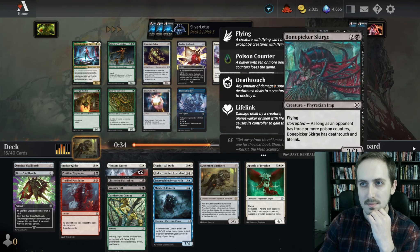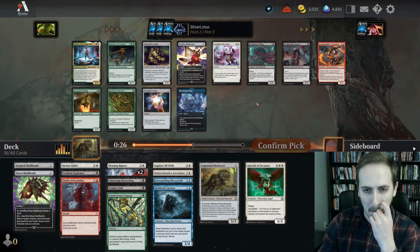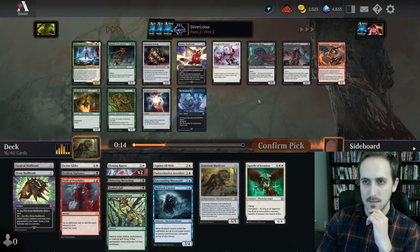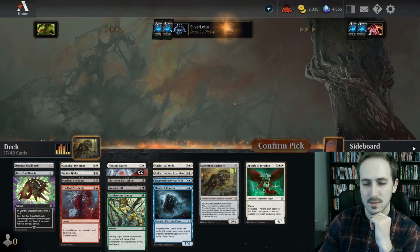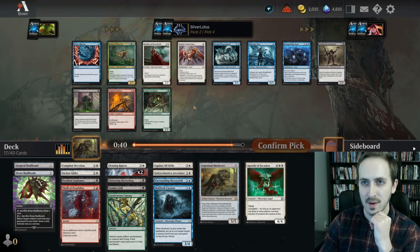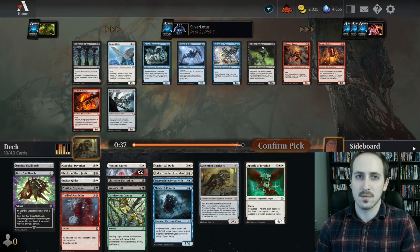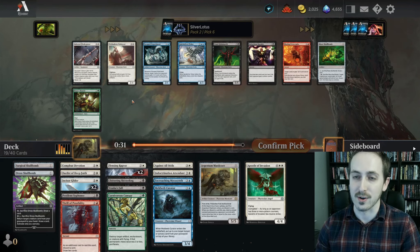Okay, white Skull Bomb, Complete Devotion. I like that card. Scourge is really good, Hive Master is really good. Got a lot of good options here for sure. I think I've got to take the Devotion. That's gonna push damage through pretty easily. Ooh, Dualist of Deep Faith for sure. Conviction's good too. I've got some good options here. Let's take the Dualist of Deep Faith. Beat the Infections good, Incisor Glider again very good. Let's take the glider.